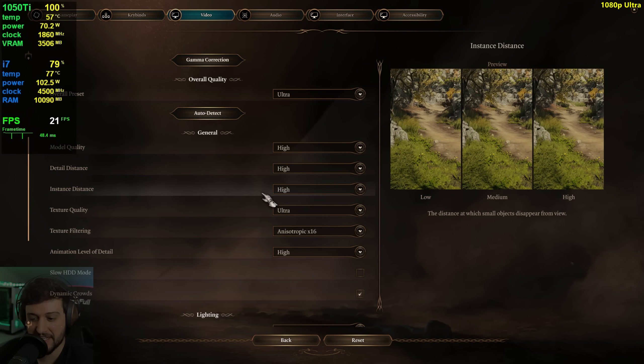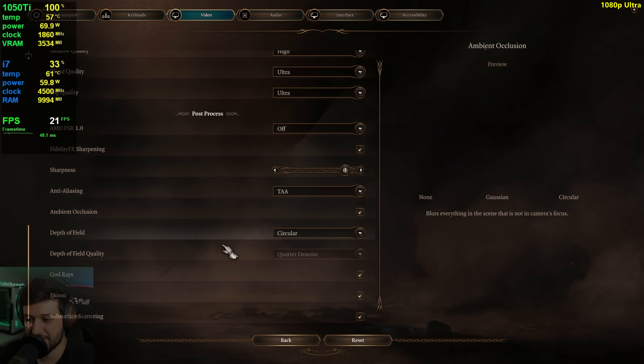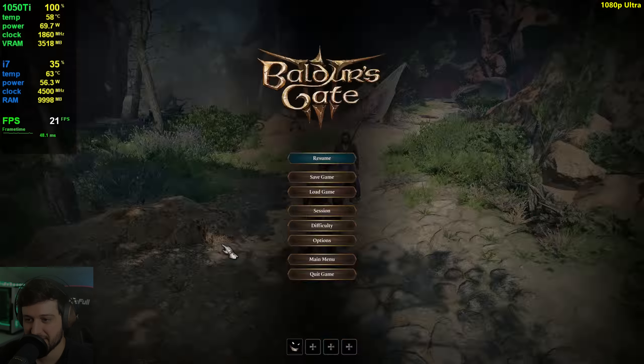Let's try this out. How is this defaulting to ultra with a card like this, and with FSR off as well?